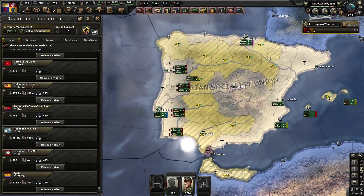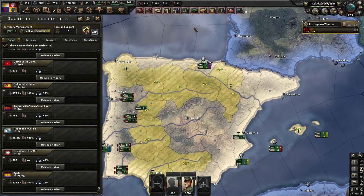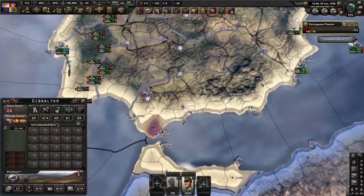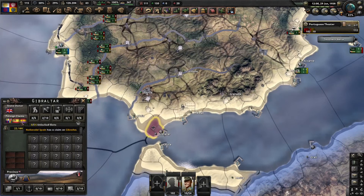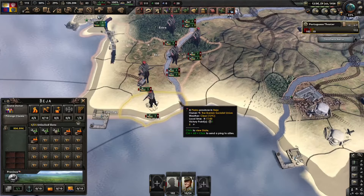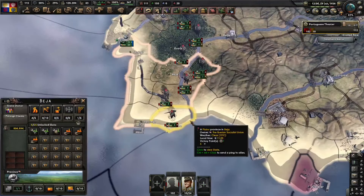Interestingly, Nationalist Spain only has cores in mainland Spain; the Republic of Spain has cores in mainland Spain and Spanish Africa; and the Anarchists only have cores in Morocco and Western Sahara. Also, only the Iberian Union is claiming Gibraltar — the other Spanish factions are not — so Gibraltar is apparently rightful Portuguese territory, which would at least explain why Gibraltar's national team plays its soccer games in Faro.